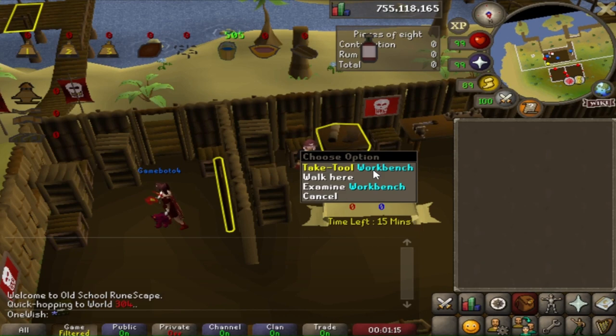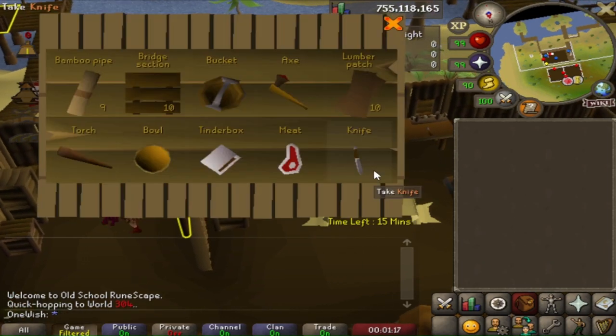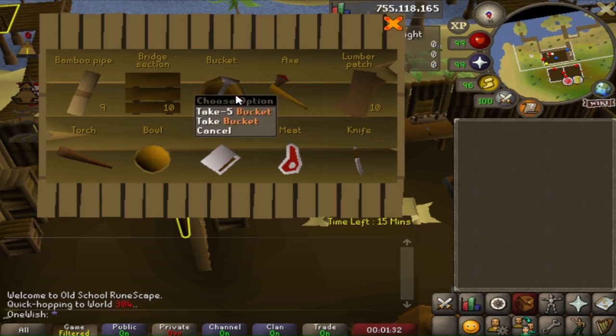As soon as you enter the game, click the workbench and grab 25 to 28 buckets. If you're using RuneLite, hold down Shift and right-click to swap the left-click option to Take Five buckets instead of one.